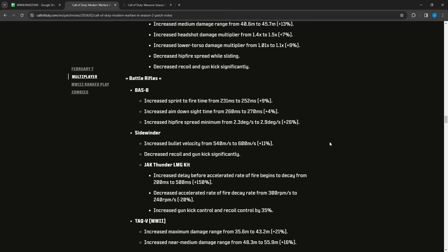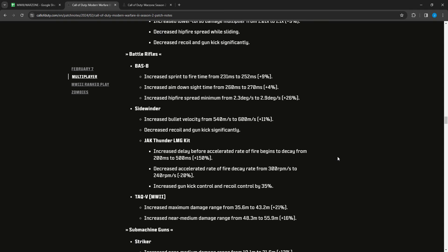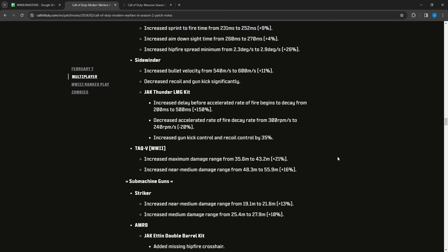For battle rifles: the BASB had sprint-to-fire time increased from 231 to 252, ADS time increased from 260 to 270, and hip fire spread minimum increased from 2.3 to 2.9 degrees — nerfs all around on handling and hip fire. The Sidewinder got a bullet velocity increase from 540 to 600 and significantly decreased recoil and gun kick, so it should be much better to use.